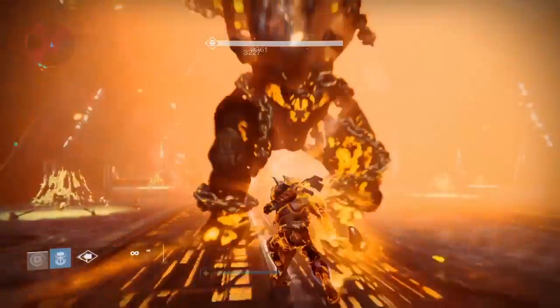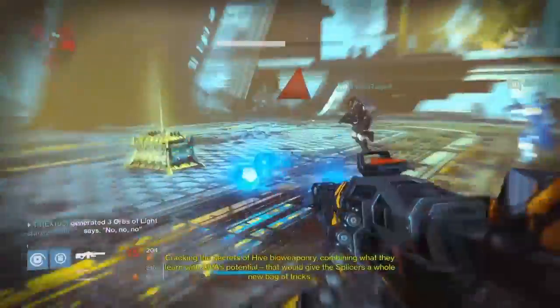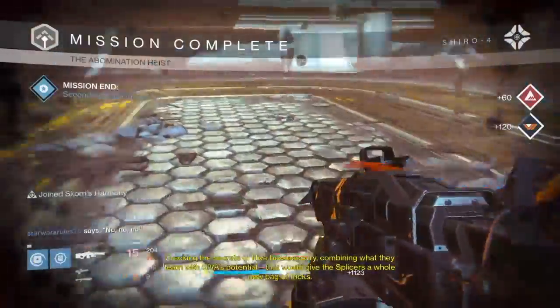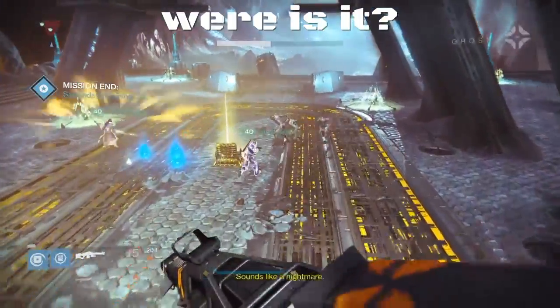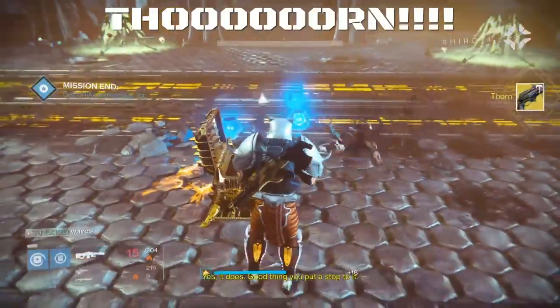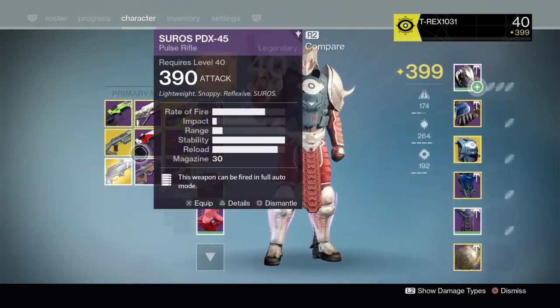The next step is to simply go into the Abomination Heist, which is basically the level 36 version of the Summoning Pits. The way that you get it is just use a skeleton key and open the chest. I almost had a heart attack because I did not notice that it dropped as an actual exotic engram. But there's the Thorn — my precious baby — which I've been trying to get for the past four weeks.